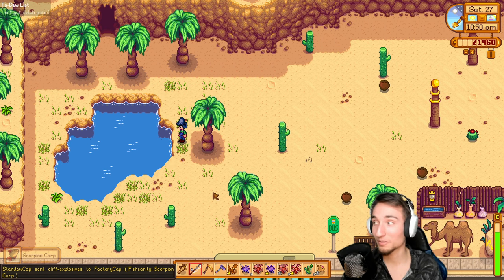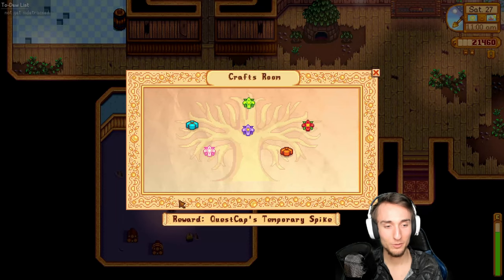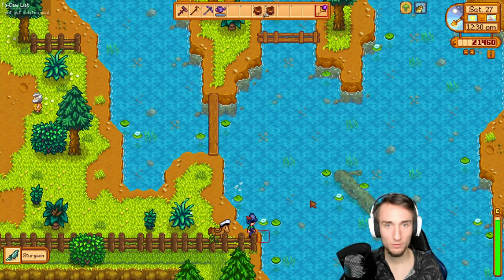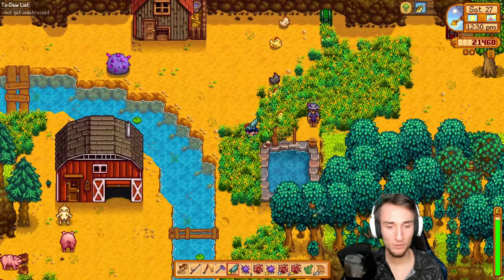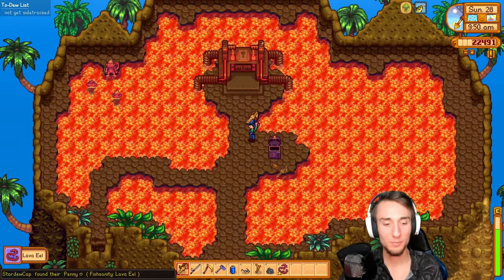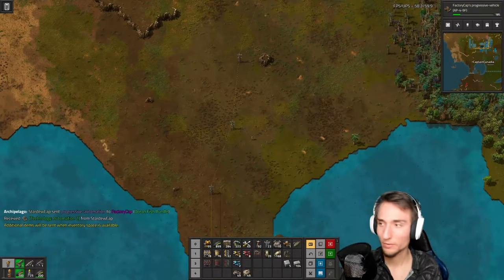So the octopus and the scorpion carp were both really good finds — I remember these were needed in the winter foraging bundles, so I'll just drop them off right away. This one should be the sturgeon — and the only thing I needed the sturgeon for was the fish pond. I need to turn the sturgeon roe into caviar for a bundle. Lava eel is not that bad. Lava eel, not too bad — it can be a bit shaky. Definitely harder than the ice pip in terms of catching. Goat cheese, ice pip. We got progressive automation — what does that do for Factorio? Is that the next assembling machine? Because if it is, that's actually really nice — and it is.